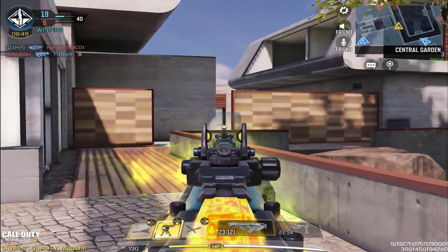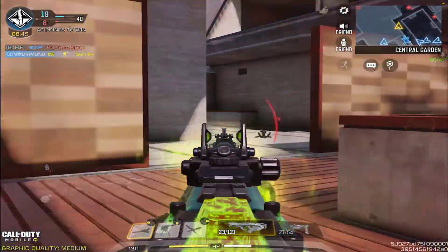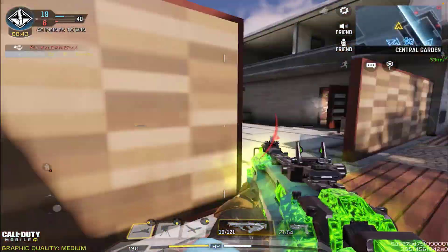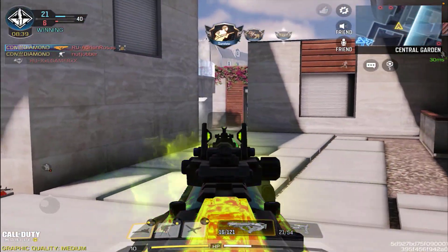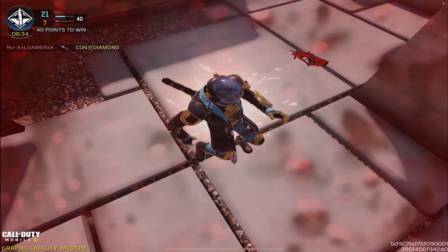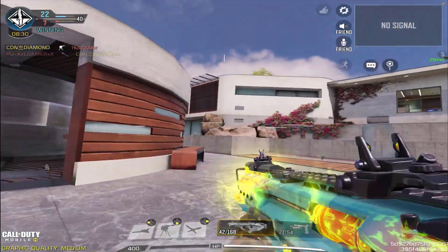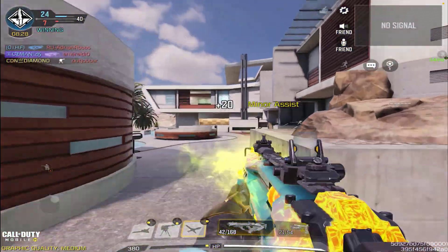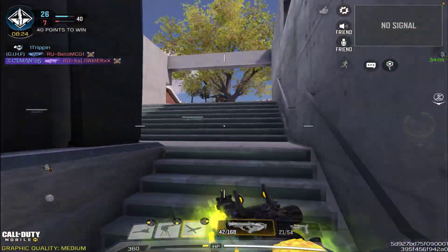Obviously one of the biggest selling points for this weapon is, of course, the iron sight. The iron sight is far more different than the base version of the Razorback. The Razorback has a more obstructing sight, having that square in the front, so sometimes it can be a little hard to see the enemy. It's not really the greatest sight in the world, but with this skin it does alleviate that entire issue, basically giving you a full sight picture.